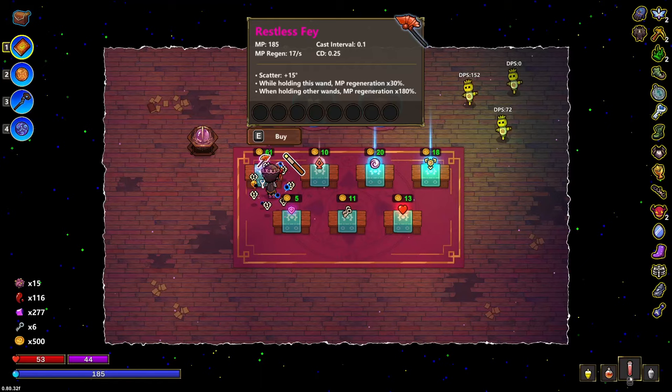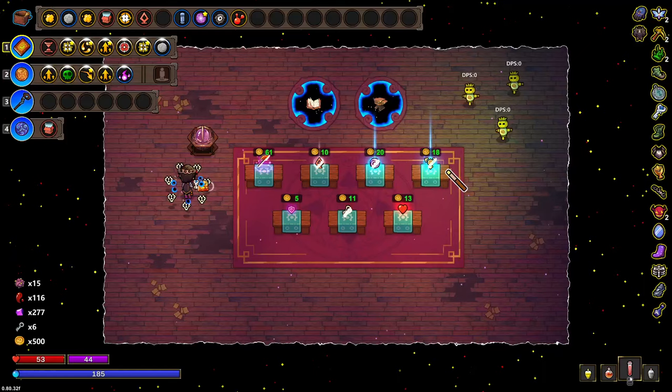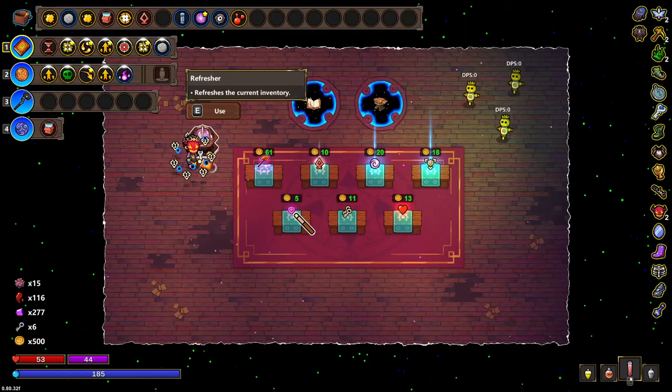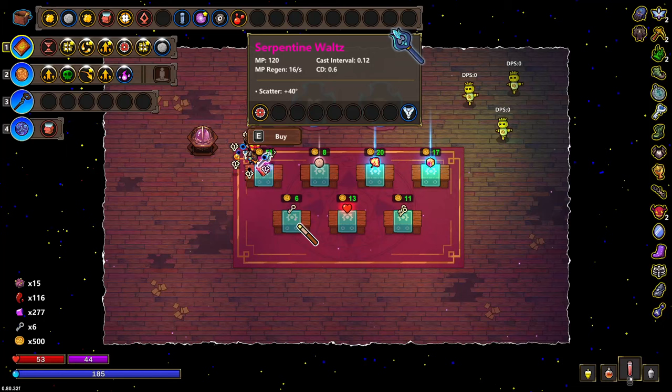While holding this wand? No. While holding other wands? Oh, charge up could go wild. 90% mana cost. I already kind of do overkill damage though. Shields? It's hard for me to value these — I pay 0.5% per shield with the small wand.